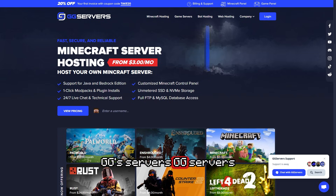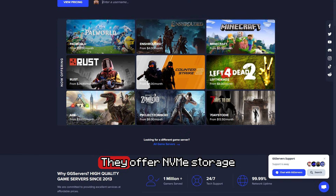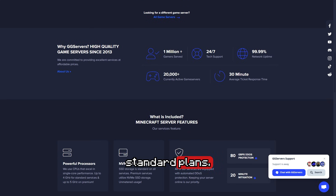GG Servers offer pretty cheap starter plans, but if you're going to be running super heavy packs like RLCraft or All The Mods 10, you're going to start feeling some limitations. They offer NVMe storage and mod support, but the experience isn't as seamless on their standard plans. To be honest, I recommend Pine Hosting always.